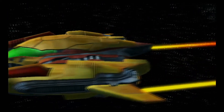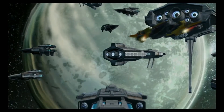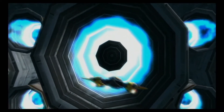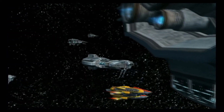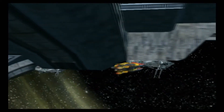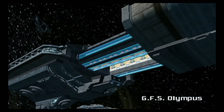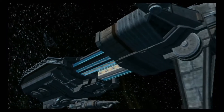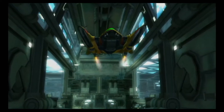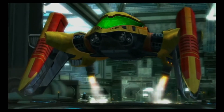These controls introduce us to the motion controls of the game. Not only are we going to be doing point and click, we are also going to be moving our hands around and doing all kinds of interesting things. Samus also appears to have gotten a brand new ship between Metroid Prime 2 and Metroid Prime 3. But right now, we are landing ourselves upon the GFS Olympus.